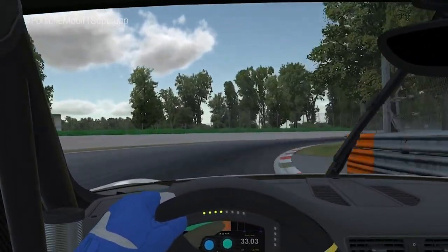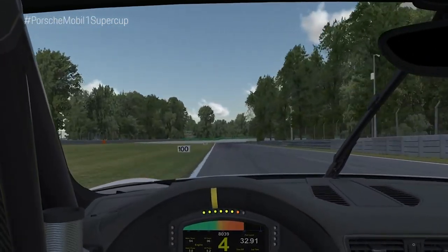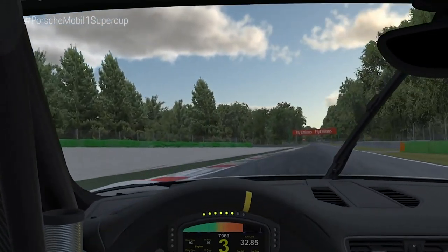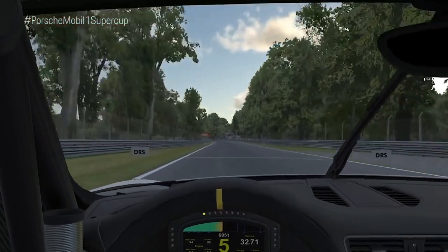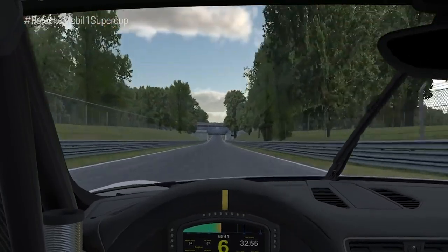Now we are in the first Lesmo, down to third gear — try to stay on the inside curb and be early on the throttle. Now we are in the second Lesmo, which is faster than the first one. It's really important to use all the track — it's a bit too much this lap — but also focus on a good exit.